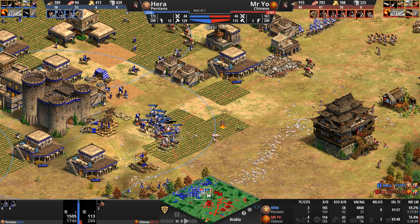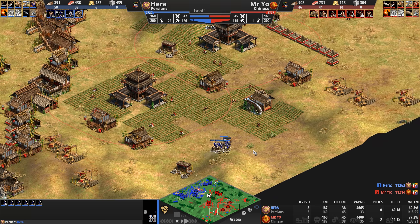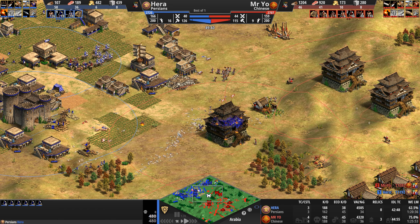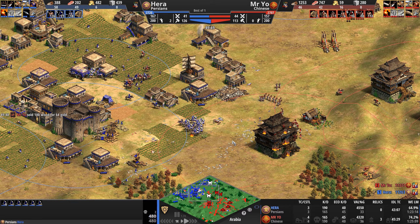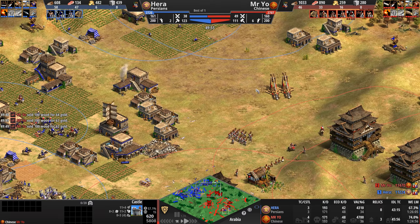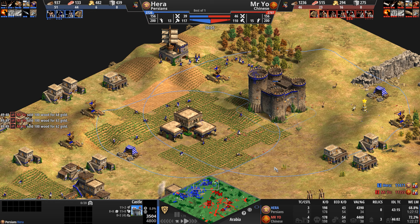This is what happens when you don't babysit your units — the second a castle comes under attack, they just charge back in and become berserkers. He's going to lose three camels for absolutely nothing. Hera yet again has busted into Mr. Yo's base, finding a juicy clump of villagers — not knights this time but much quicker cavalry. Mr. Yo appears happy to exchange castles.